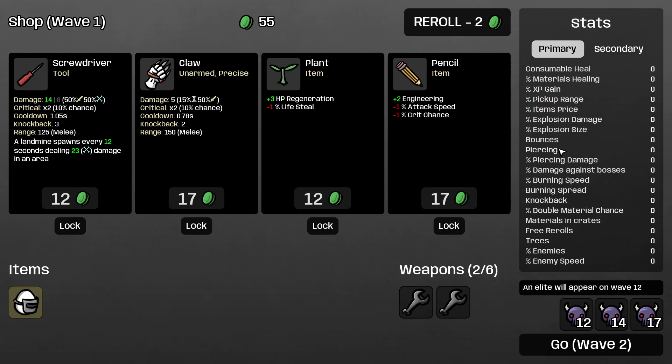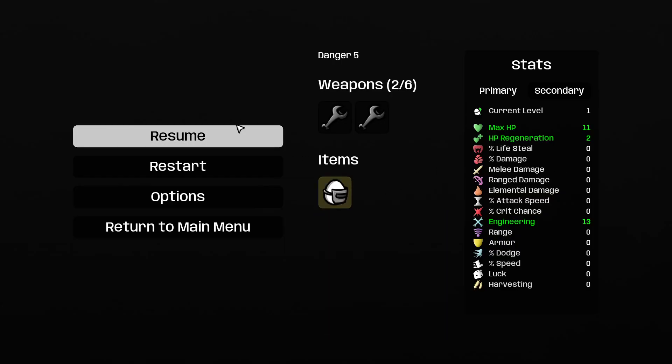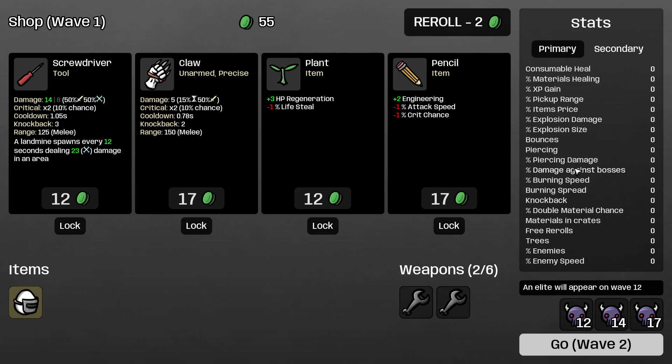Piercing damage just increases or decreases the damage you do with your second hit after your first shot pierces your target. Damage against bosses: there's one item called silver bullet — and also giant's belt, but that's not as important. Silver bullet adds a 25% chance to deal 25% more damage to bosses and elites. If you plan on doing endless mode, always buy every item that gives damage against bosses. You don't necessarily need it to kill bosses, but if you have spare coins, buy it.